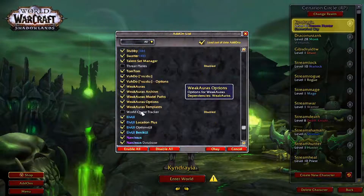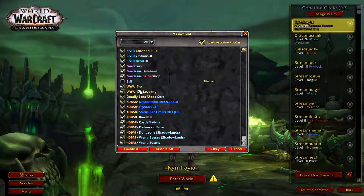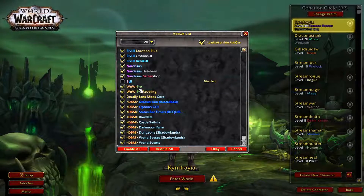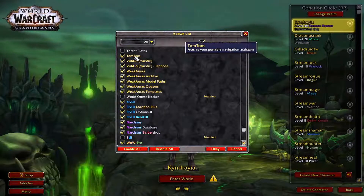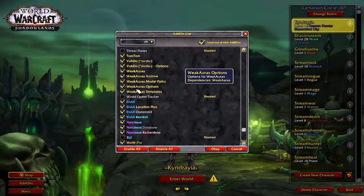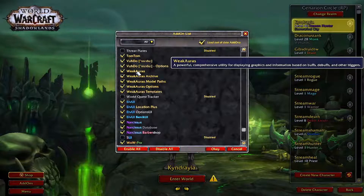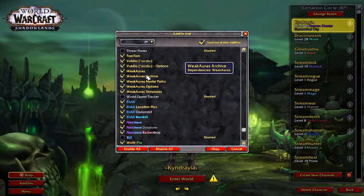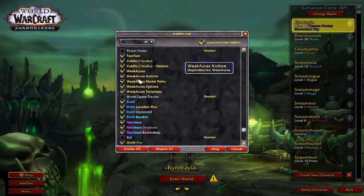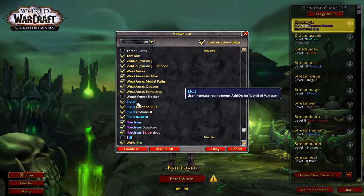TomTom works in conjunction with WoW Pro Guides — those are fantastic for teaching you how to level quickly and efficiently, and TomTom just points you in the direction you need to go. Weak Auras is awesome because you can use third-party aura websites that will preset a bunch of auras for you so you have them all around your character to track different spells and things you need to keep an eye on.